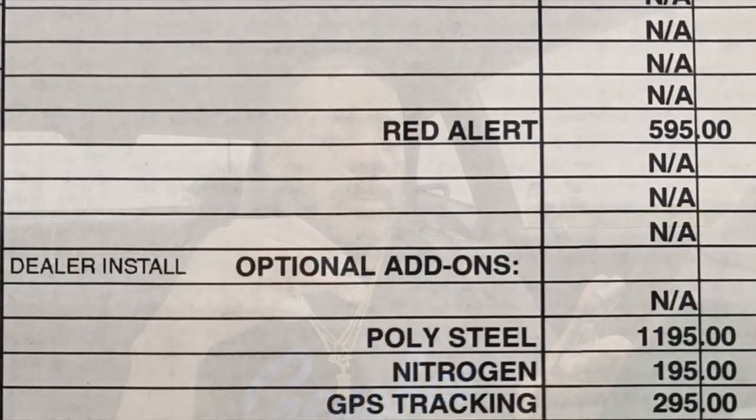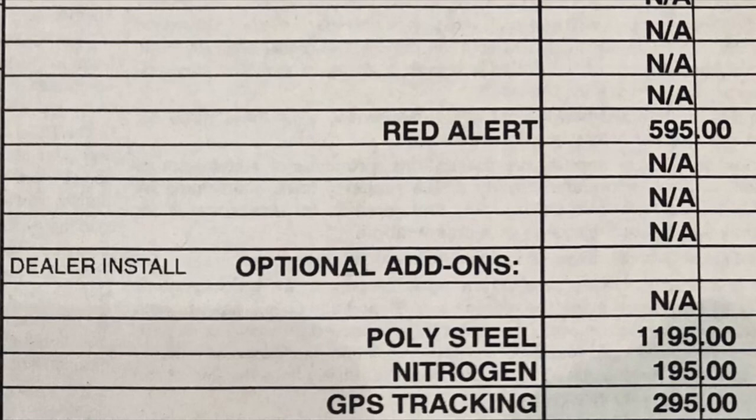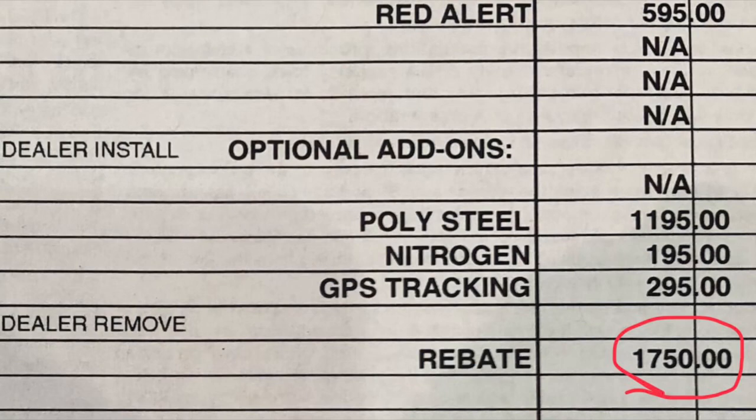Now we've got the car paid off, an additional $1,400, and MSRP down to $44,250. Then came the add-ons: Red Alert paint protection $600, poly steel $1,200, air and tires $200, GPS tracking $300. Some people say you should get those waived — you can't, because they're already added to the vehicle. I also qualified for another rebate in February since the dealer was running specials — that rebate was $4,780.